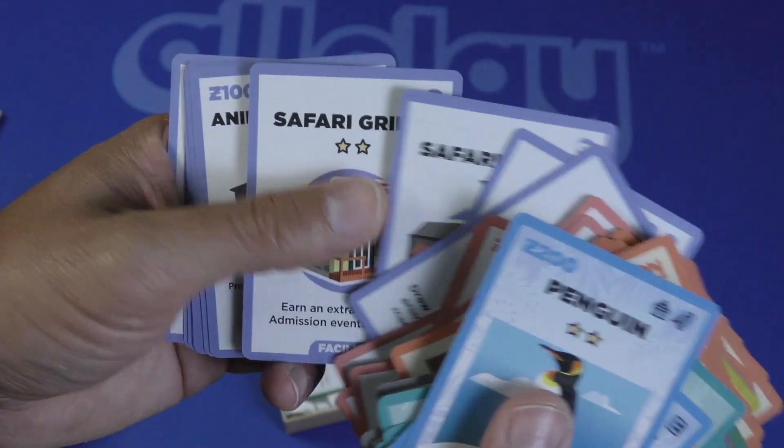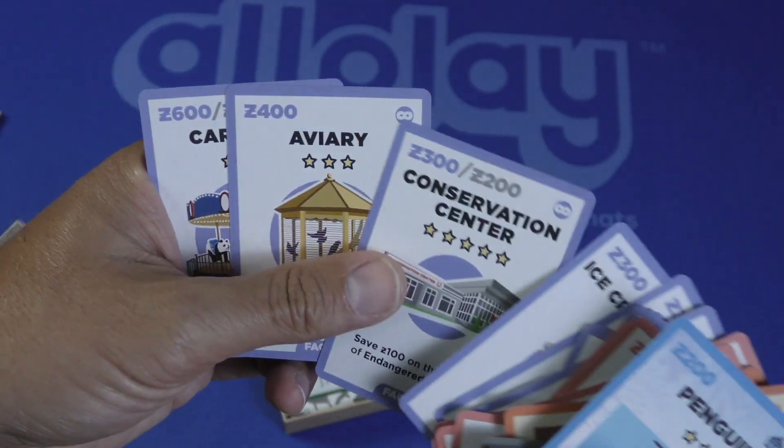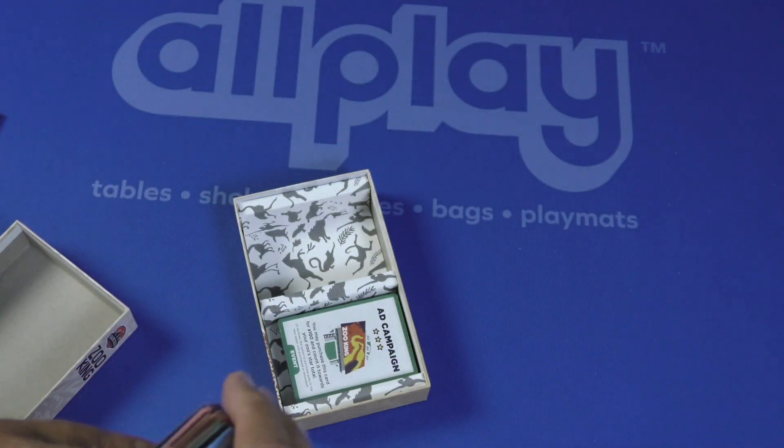There are also facility cards: gift shop, little facility, safari grill, animal shelter, conservation center, aviary. Let's take a look at the other side here.